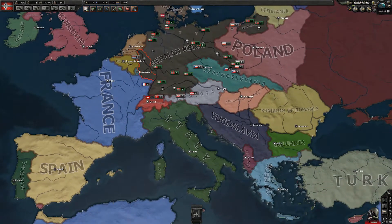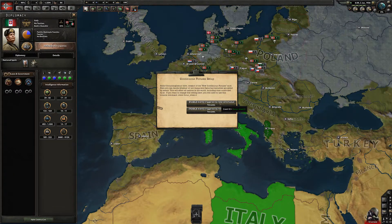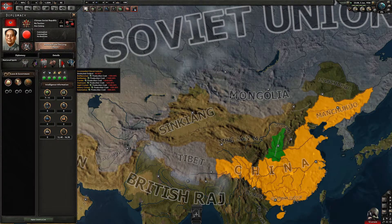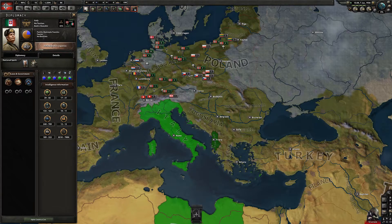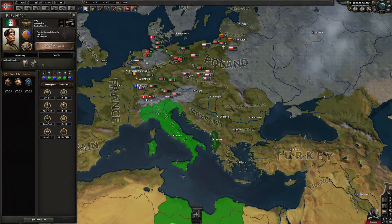Then we also edited a couple of national spirits. The food one should pop up here in a sec. For Starving Military, they now have a division recovery rate modifier, and the same thing applies whenever they get the starving food national spirit.